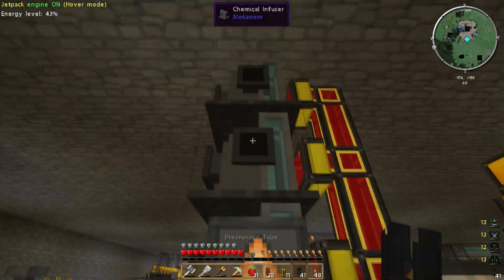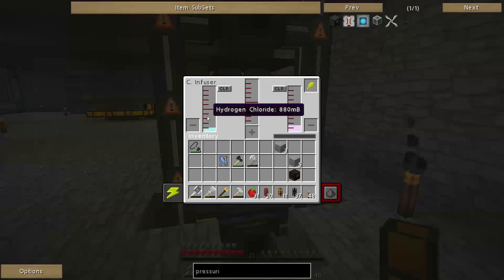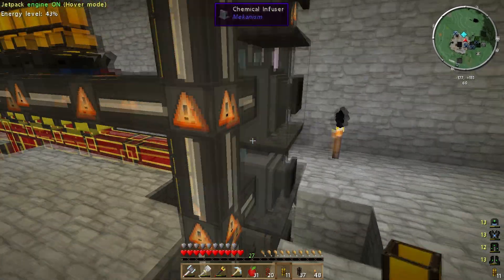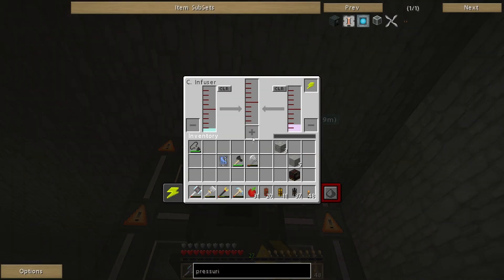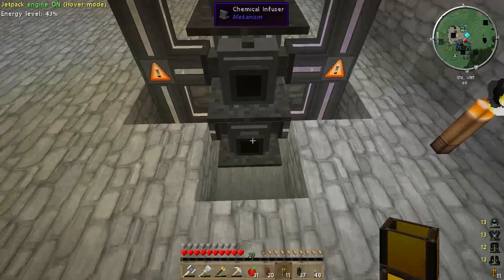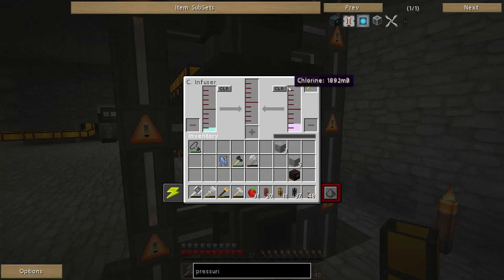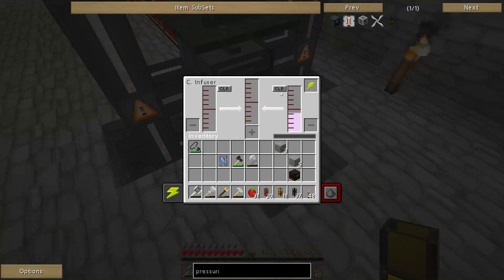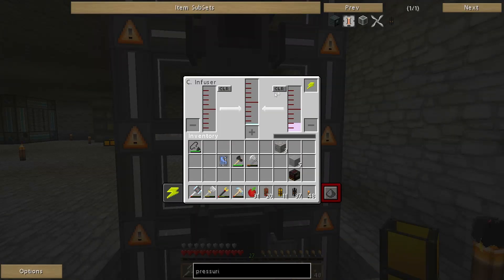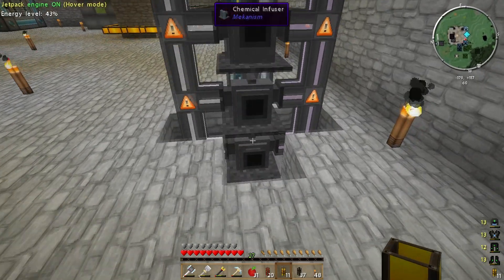They're not quite producing any hydrogen chloride yet. I'm getting lots of chlorine but not a lot of hydrogen — and that might be the problem. Why is it not producing hydrogen chloride? Oh, bloody hell — hydrogen chloride! Let me try that. For some reason it wasn't combining. Okay, so we'll start making hydrogen chloride, I think — I don't know what that button does, but it seems to be working now.